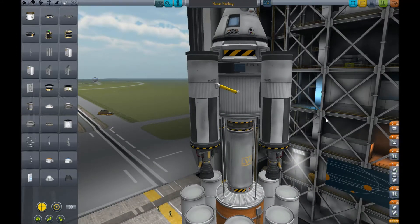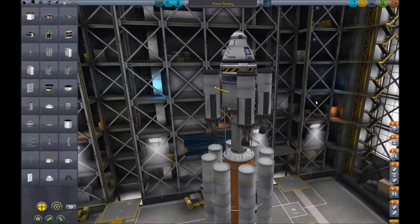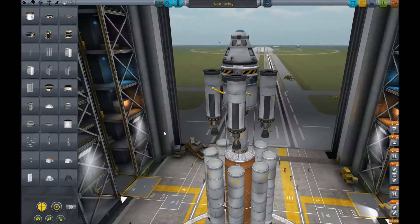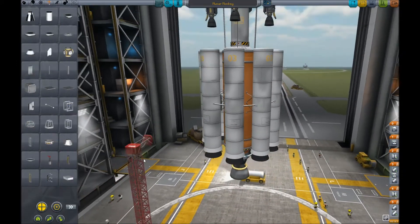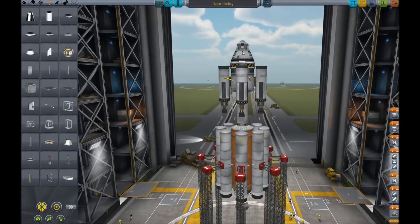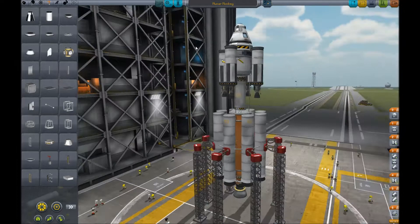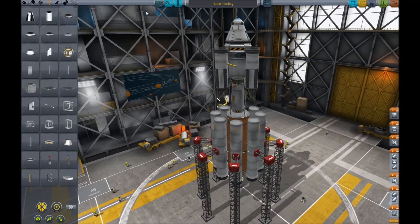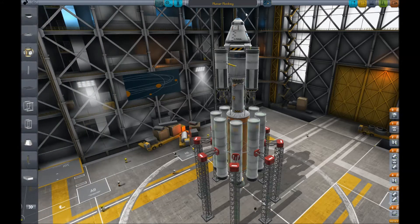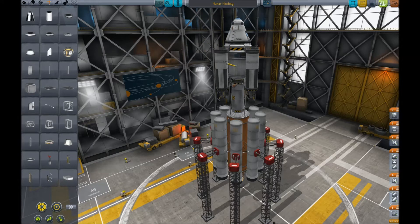Here we are — the 'Mooner Monkey.' This is totally experimental; I have no idea if this is going to work. I've never even used a design remotely like this before, and of course I forgot the liftoff struts. It's a two-stage-ish rocket design, and hopefully it will get off the ground. I'm hoping this will work and that I'll be able to do some cool stuff with it.